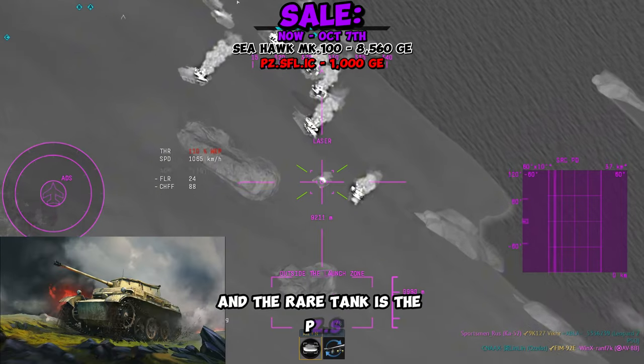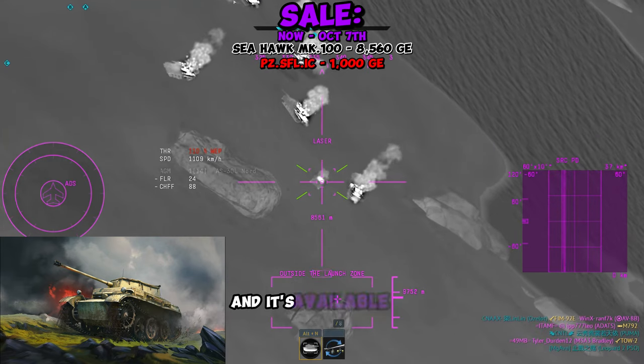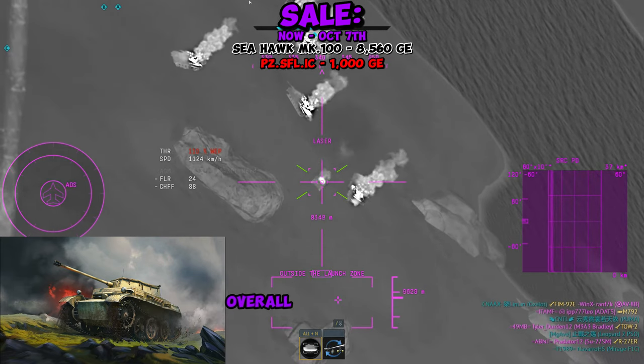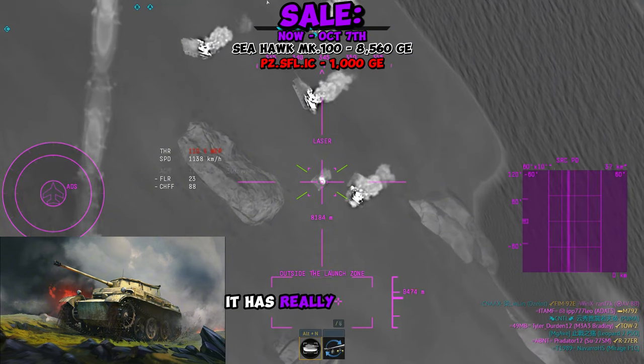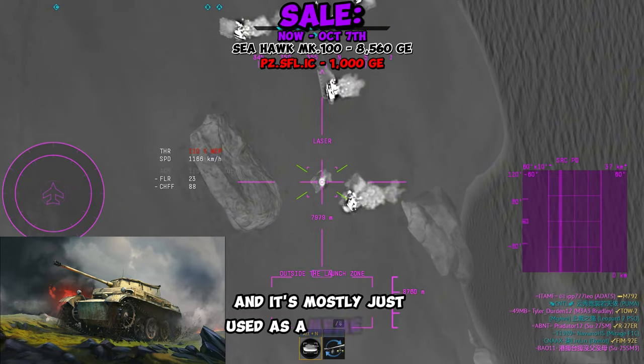The rare tank is the PZSFLIC, nicknamed the Baby Tiger for pretty obvious reasons, and it's available for 1,000 GE. Overall, it's not a bad tank to pick up — it has really good pen for its BR bracket. But it's not going to get you very far in the tech tree, and it's mostly just used as a meme vehicle.